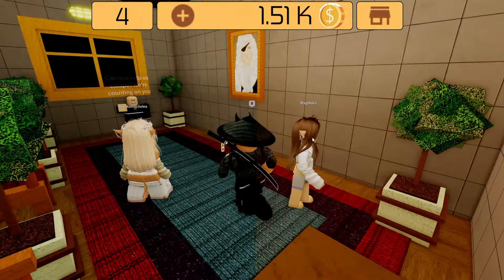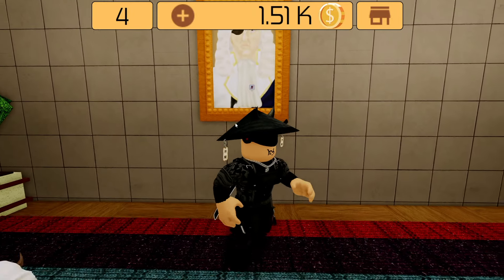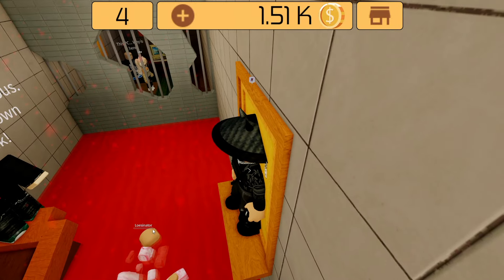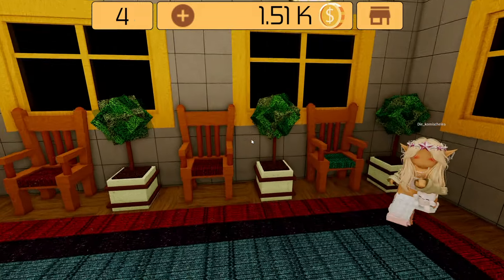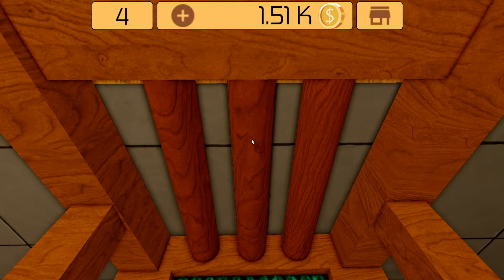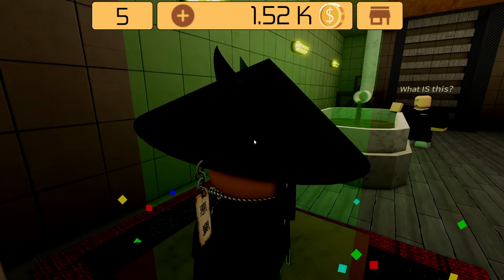Room 4: the first idea is to go through the poster right here, but you'll die. We got a clue here — the chairs in the other room seem suspicious. So we have to go to the chairs. As you can see, this one is a different color — I can go under it.